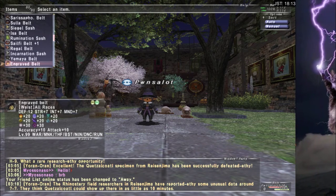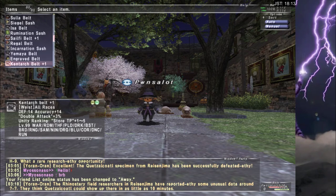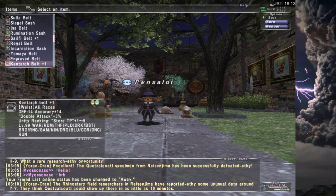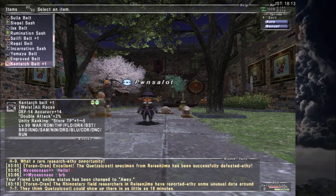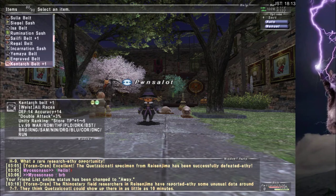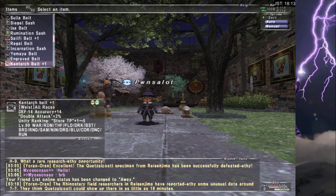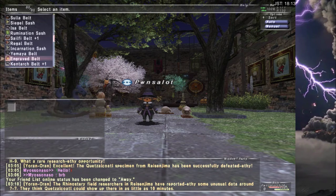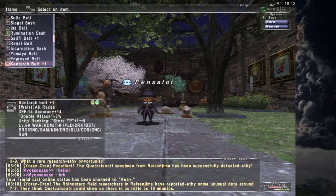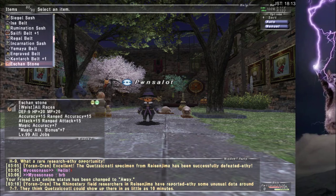Everything below this item you probably need, because now we're getting to the really spicy stuff. Kentark Belt plus 1 — I could think of a lot of uses for it. Accuracy 14, Defense 14 — that's really high. Double Attack 3 to back that up. Store TP 1 to 5 depending on unity rank; if you're in the best unity you get 5 Store TP, which makes it better than Yemiah Belt in your Store TP set. Lots of uses. But we are doing pretty badly on time, so I'm going to try to speed this up a little bit.